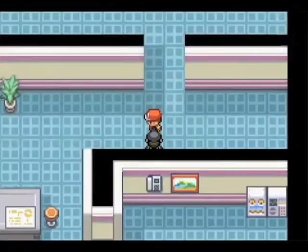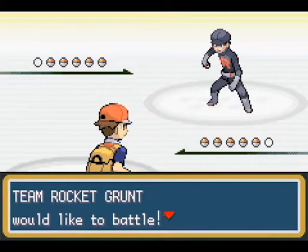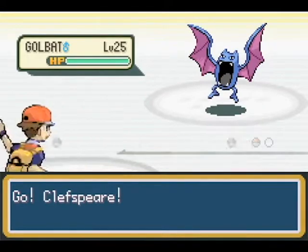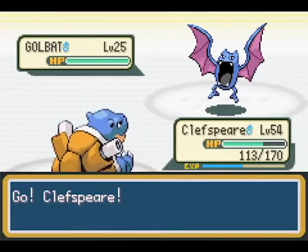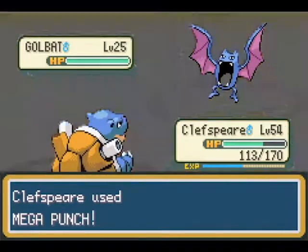Hey kid, what are you wandering around here for? I came to explore — I'm an architect and I need to learn to design this building. And why do you have five Golbats? I don't want people to have more than like two Pokémon in here. This makes it irritating.